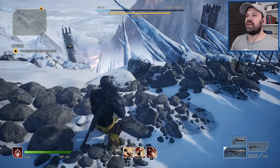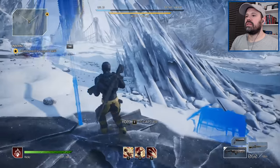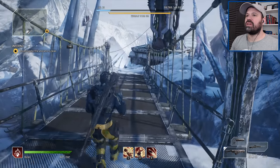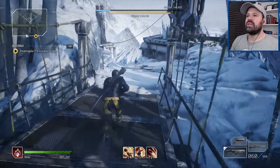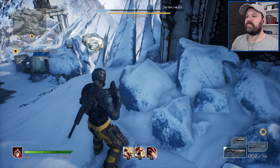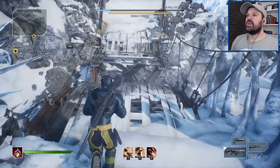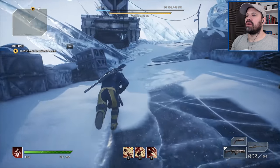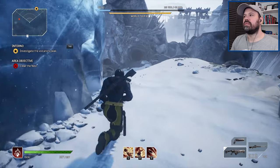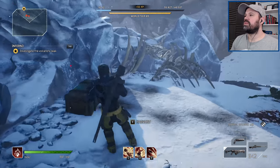This area looks absolutely badass — I love the surroundings. Fast travel point established. We have two ways to proceed: we can explore down here in case there's a chest or loot, then head the other way. The bridge is out so we can't get across that way. There was no loot down there, so let's head down the other path. Very foggy down here.